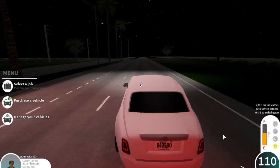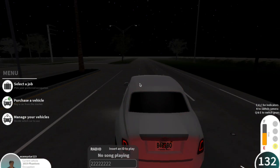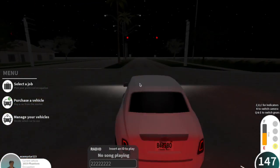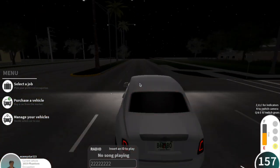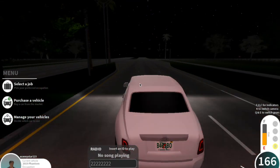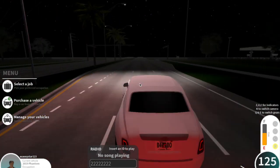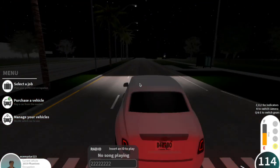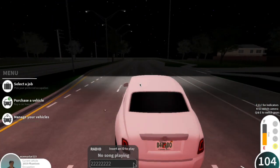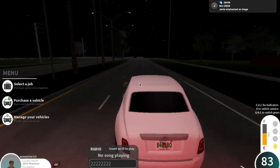I also bought the radio package. I've never seen anybody show people how to use the radio — you just type in the song codes. You can search the Roblox song list on Google and it will give you every single song. You search them, type in the song ID, push play, and that allows you to play the song.